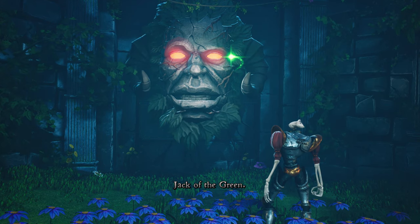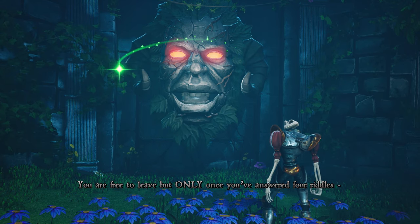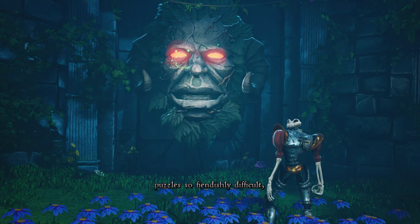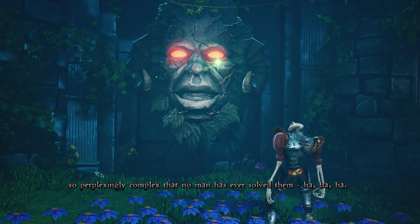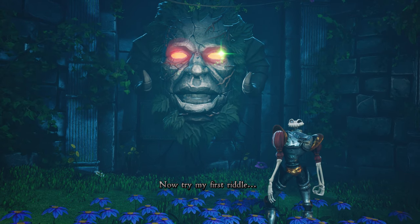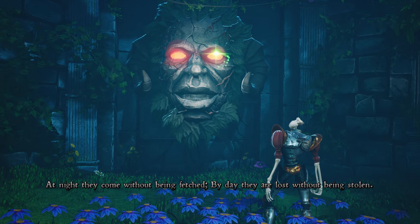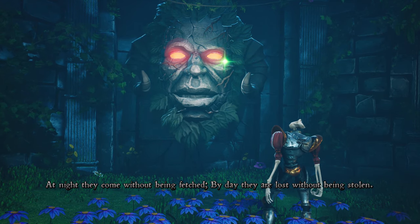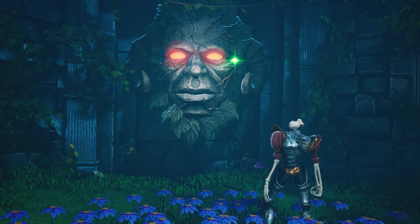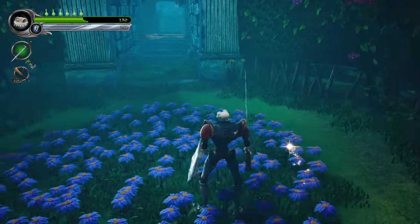We meet Jack of the Green, who declares himself the master of riddles. Dan's just kind of looking around, not even paying attention. He spins his head all the way around — he takes it to an extreme degree. A hedge maze wouldn't be complete without a master of riddles to make it even more interesting. Check out the stop motion animation going on with his face — that's so cool. The team at Other Ocean and Secret Six did an amazing job bringing this game to life.